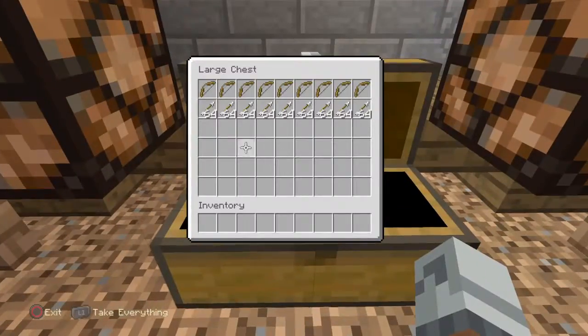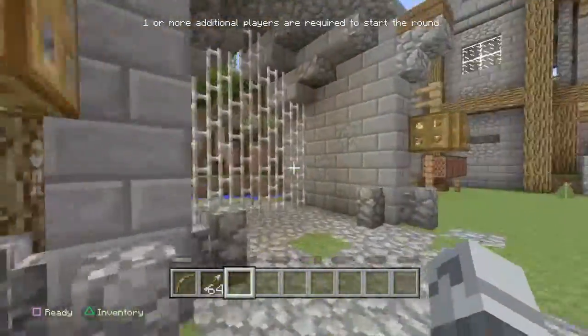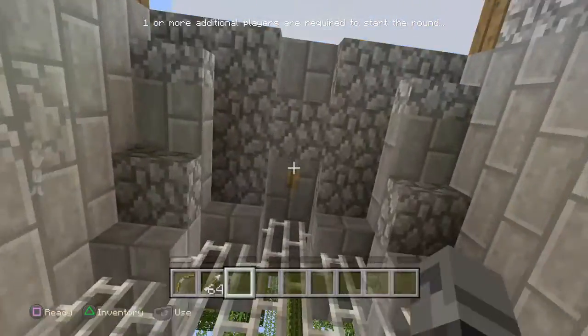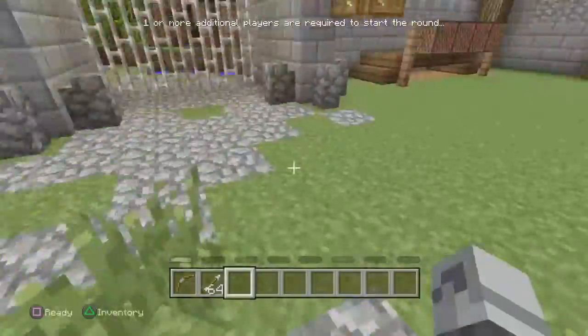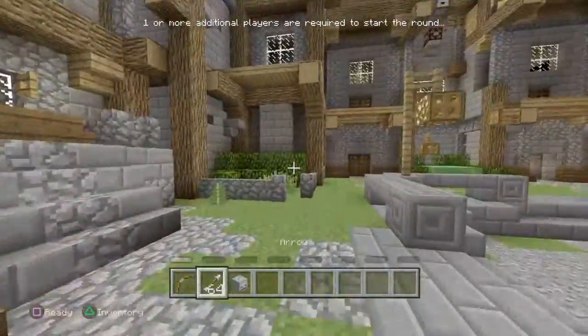Let's get right into the video. You want to come over to the chest and get the bow and arrow — that's kind of essential, just to get the heads. Right beside the chest over here, you want to come down to this door and press the button, and a skeleton head will pop out.